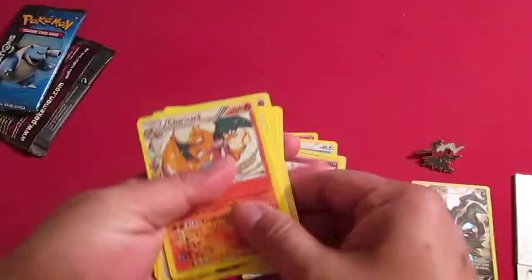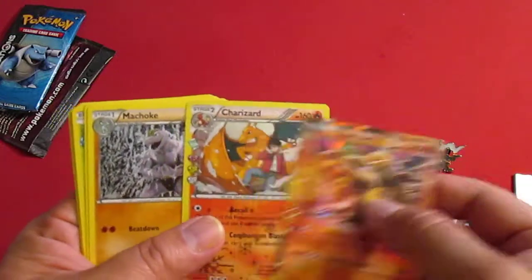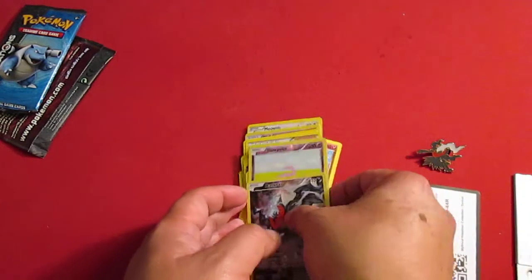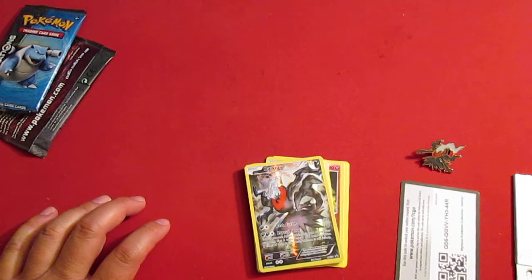Anyways, awesome first pack. The Charizard — double Charizard and the EX. What a cool couple of cards. And of course the Reverse Slowpoke. The Dark side cards. These packs generally go for about $13 to $15, depending on where you go.